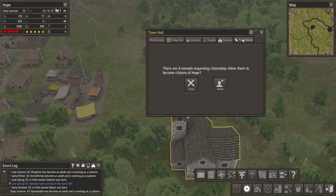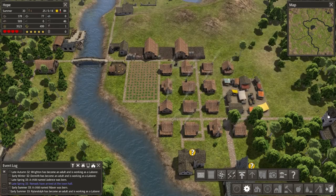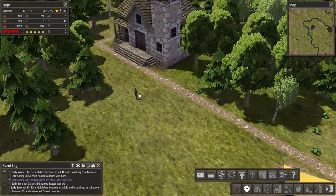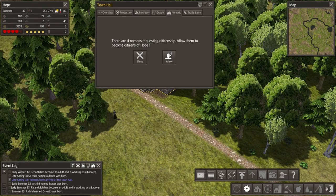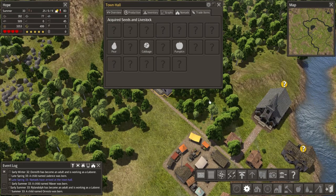There are four nomads wanting to join. I'm not sure - I don't want too many - I'm going to just reject them. I wonder if I can just leave them here in case they want to sort of join or not. Do nomads sort of hang around? Yes, they do. I'm just wondering, do I take them in or do I let them go? I think I'm just going to deny because if I take them in I might end up having too many people and run out of food, since my food's still going down.